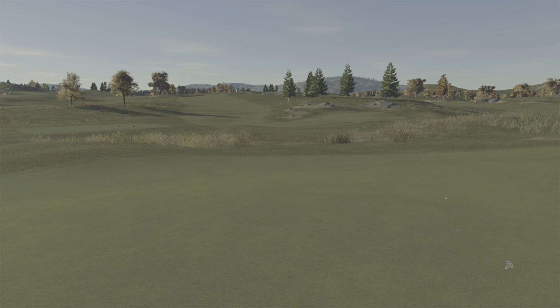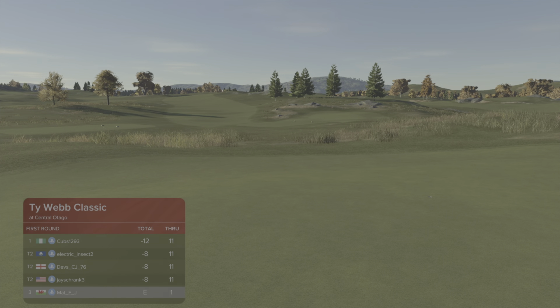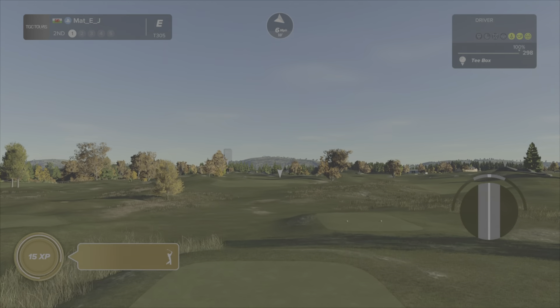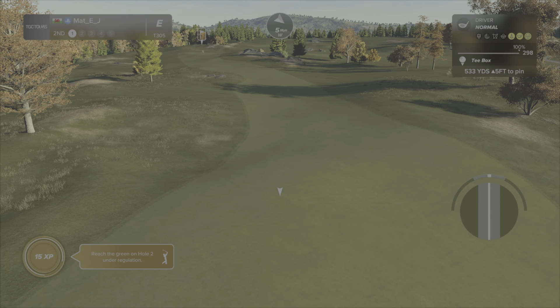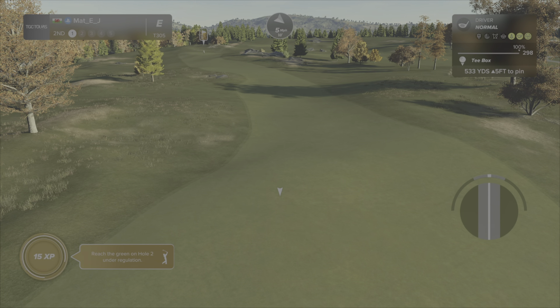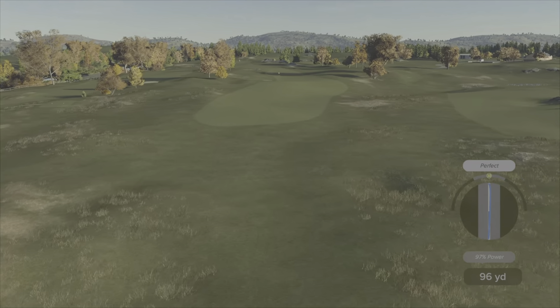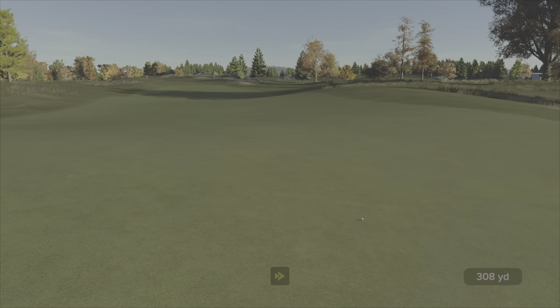We'll take a par — we're cold. That was a terrible second shot choice. Cubs is at minus 12 through 11, tearing up the course. On to the second, which is a par five. If you birdie the first and potentially eagle the second you can get off to a flier start in TGC Tours this week.